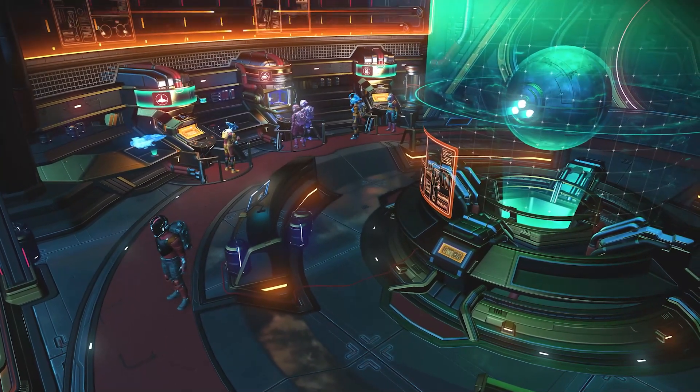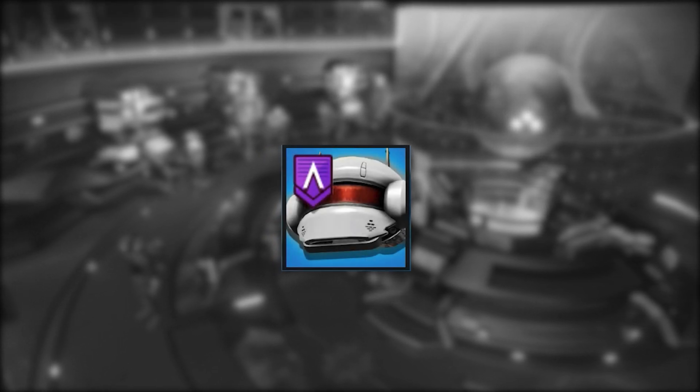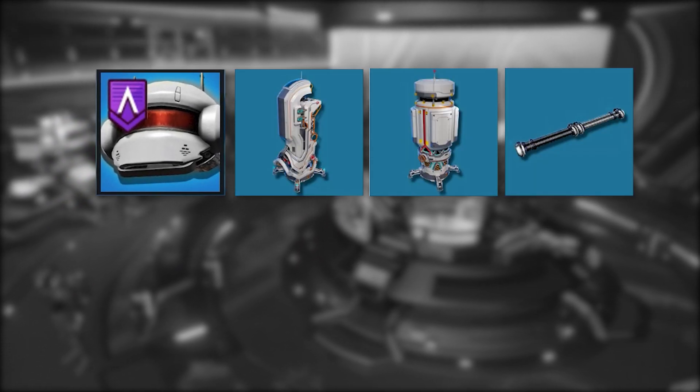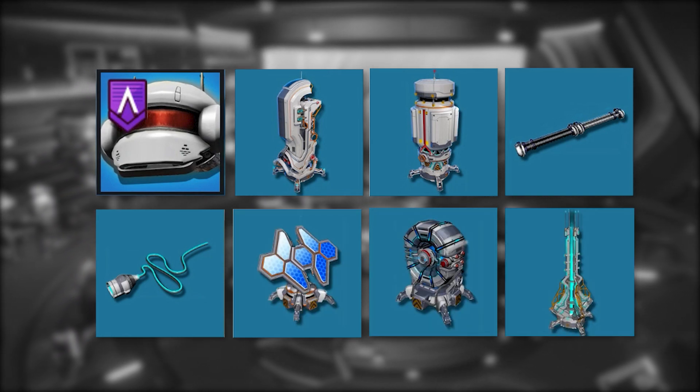At the multi-tool vendor, we can buy the survey device. The other building parts we will have to pick up from the construction technology terminal: the mineral extractor, supply depot, supply pipe, wire, solar panel, battery, and the EMG generator.